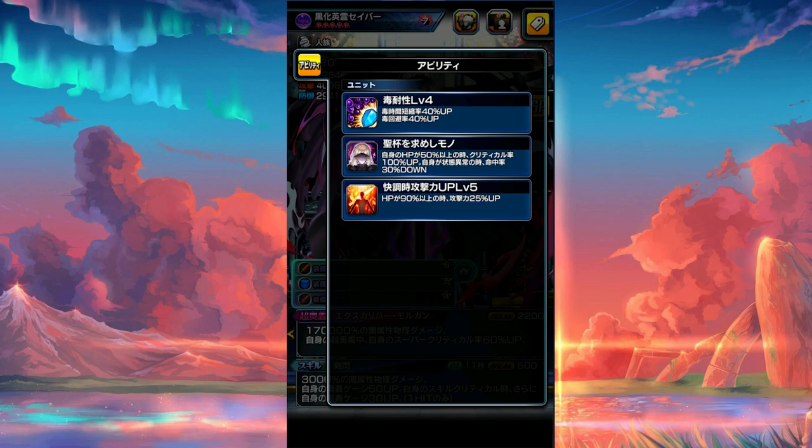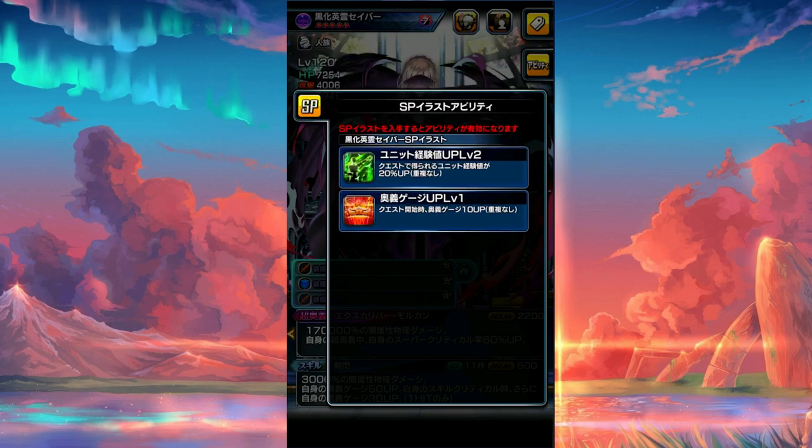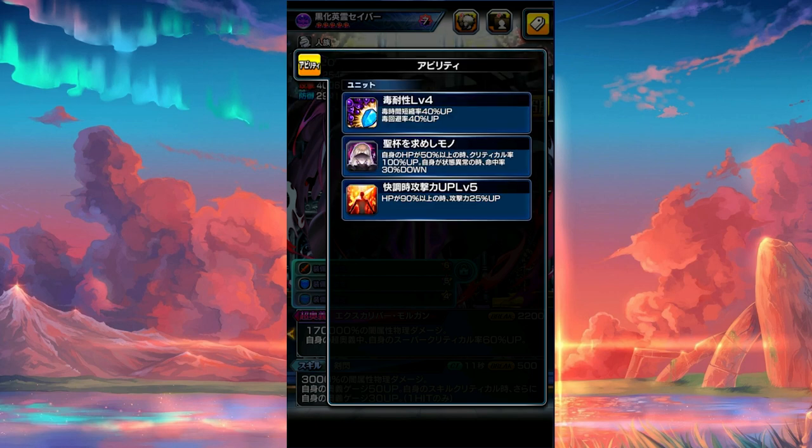For the passives, she has her own unique passive as well as some other stuff. First off, she has poison resistance by 40, and another passive that increases her own attack by 25 when HP is above 90. There's also a passive called 'Unit XP Up by 20.' When the Saber Alter illustration is owned, at the start of the quest, increase own art gauge by 10, and it doesn't stack with abilities of the same name.